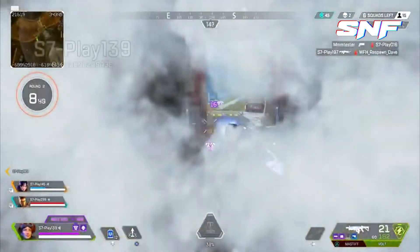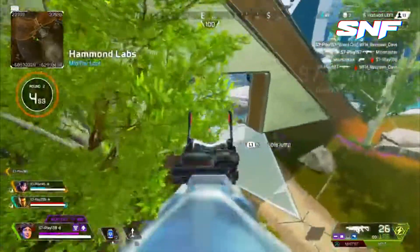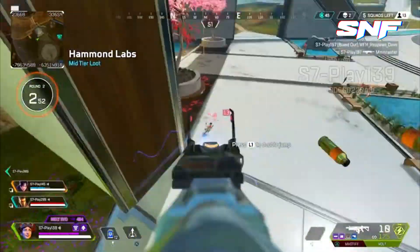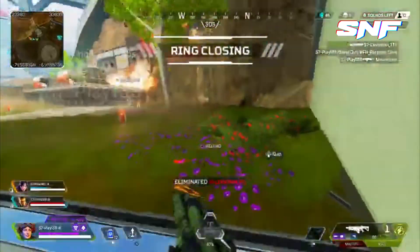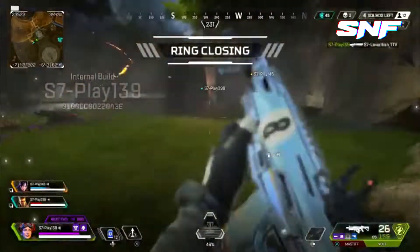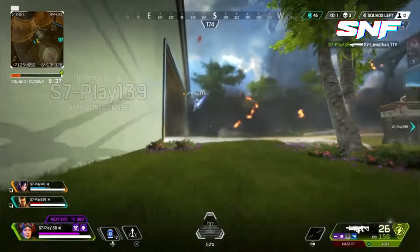As with any legend in Apex, Horizon has three unique abilities she can use to eliminate the competition. Passive ability: Spacewalk — increases air control and reduces fall impacts with Horizon's custom spacesuit. Tactical ability: Gravity Lift — reverses the flow of gravity, lifting players upwards and boosting them outwards when they exit.